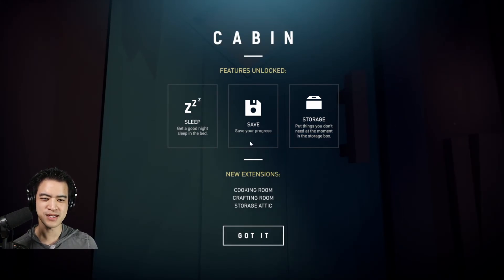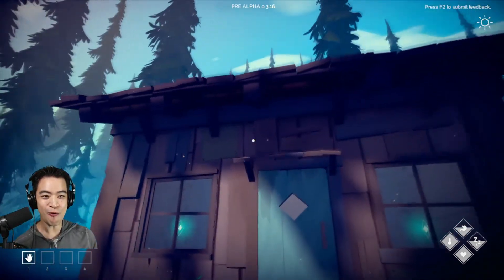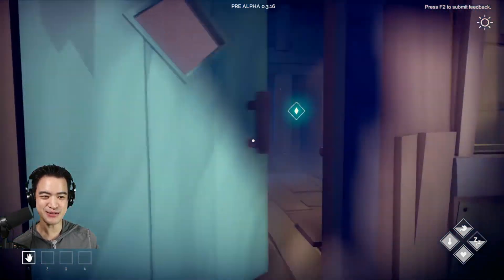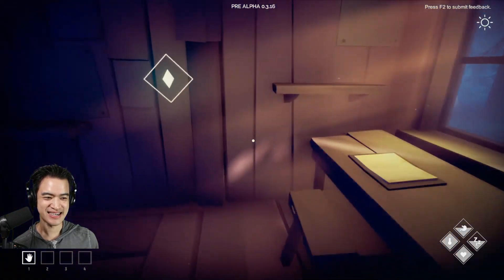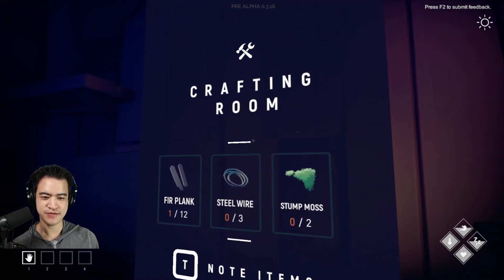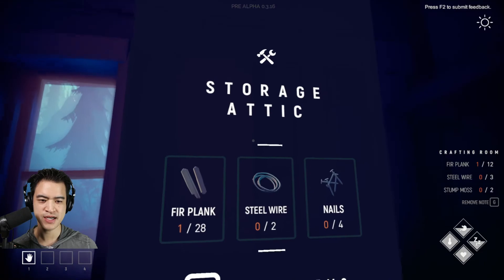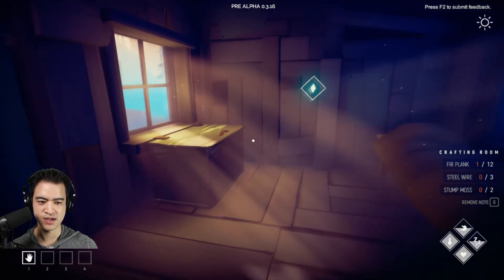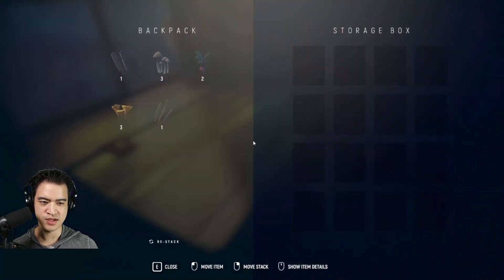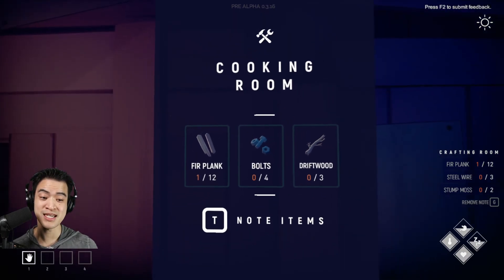Cabin features unlocked: Sleep — get a good night's sleep in a bed and save your progress. Storage — put things you don't need at the moment in the storage box. We even have a book. Crafting room requires more planks, steel wire, and stump moss. To make a crafting room — gosh, you need so many planks. Storage attic as well. We've got a cooking station too — cooking is going to be important. Let's do that immediately. We have a storage box, so that should be okay.